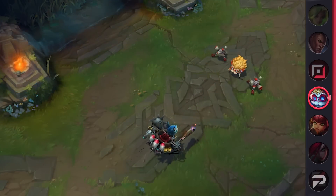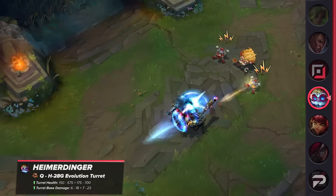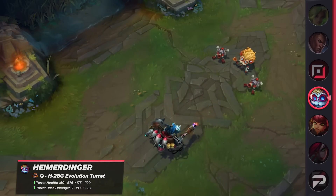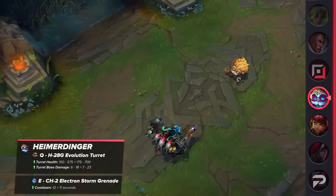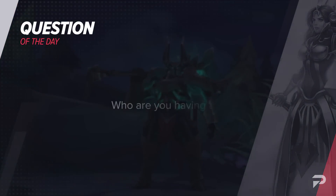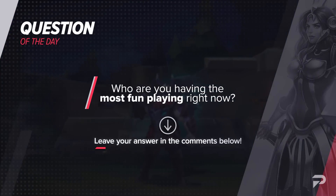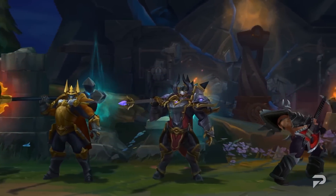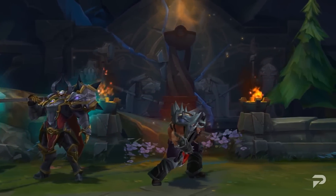Finally, we have a buff for Heimerdinger. His turrets are receiving extra health, and their base damage will be increased — only 1 more damage early but up to 5 at later levels. In addition, his E's cooldown will be reduced by 1 second, increasing his teamfighting power. Before moving forward, our question of the day: who are you having the most fun playing right now? I've been enjoying Mordekaiser a lot more after his buffs on Patch 12.10 — he feels like an actual juggernaut and it feels satisfying ulting somebody and demolishing them. Let me know in the comments below.